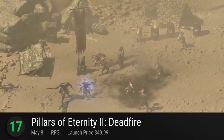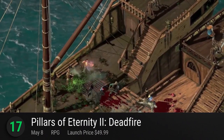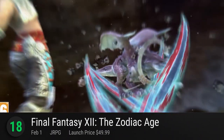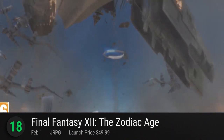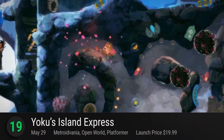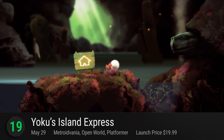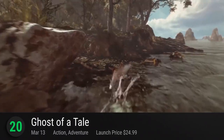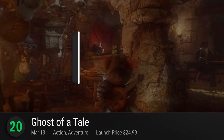Number 17: Pillars of Eternity 2 Deadfire — become the Watcher once more and take your role-playing adventures to a brand new region. Overcome a new set of challenges and dangers in a bid to confront the God of Light. It has a playscore of 8.35. Number 18: Final Fantasy XII The Zodiac Age — marking the much-awaited revival of the international job system, this new take on the 2006 FF chapter is a welcome treat. Recreate your journeys in the land of Ivalice with a whole new set of skills and abilities. It has a playscore of 8.33. Number 19: Yoku's Island Express — an indie adventure with a mix of pinball mechanics. This open-world game lets you explore Mokumana Island and unlock its secrets by helping friends and awakening deities. It has a playscore of 8.32. Number 20: Ghost of a Tale — navigate the dangers of dwindling heights in this indie action RPG seen through the eyes of a brave little mouse. Succeeding in its wondrous storybook atmosphere, it has a playscore of 8.31.